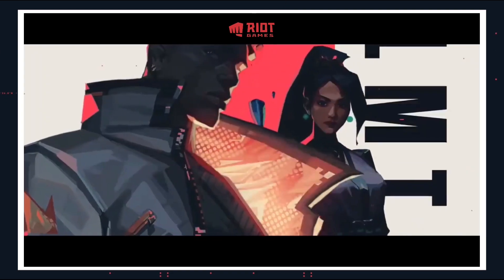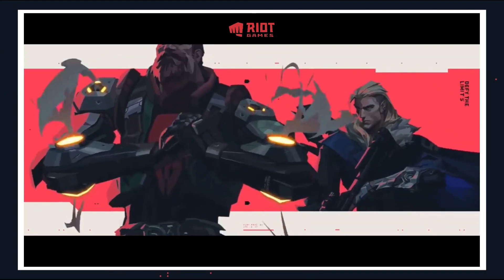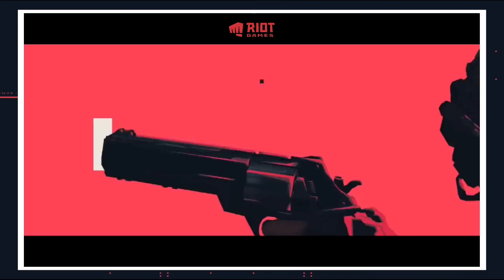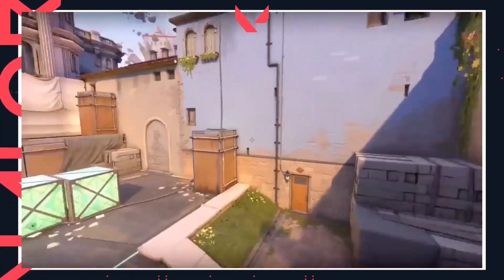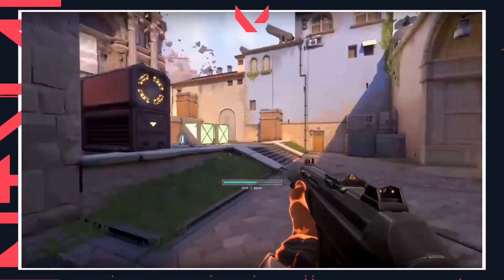This game is ranked, and the ultimate goal is to reach the Radiant rank. For the attacking team, the primary goal is to plant the bomb, called the spike, which is an exploding device that you can plant at specific sites on the map. The secondary goal is to completely eliminate the defending players.